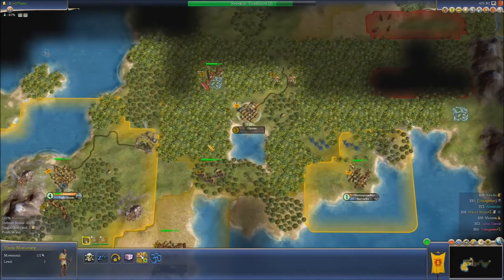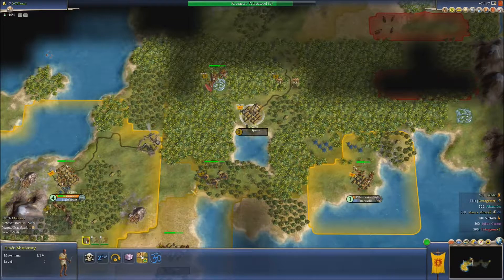Our archer can now fortify over there. He is there. Now I can gift the unit, but we don't want to do that — we want to spread Hinduism, because it's our state religion.